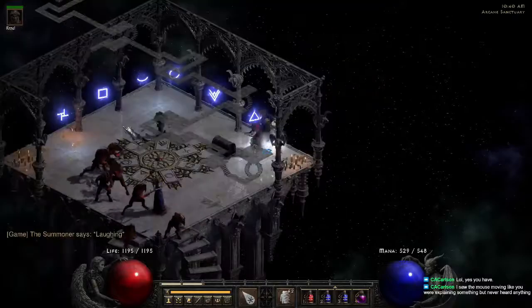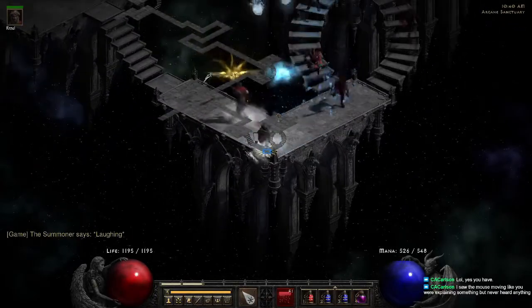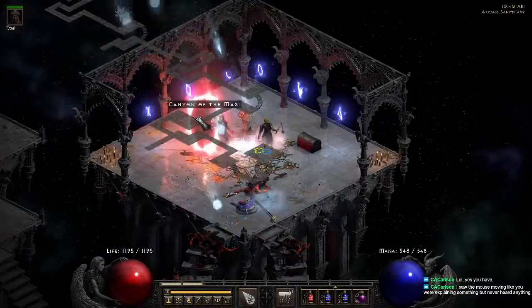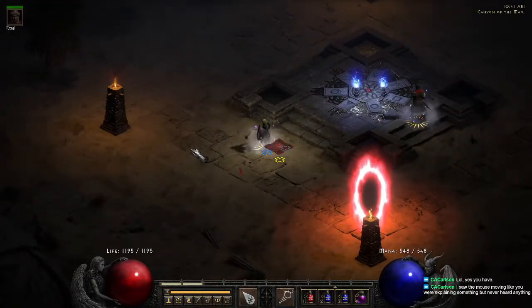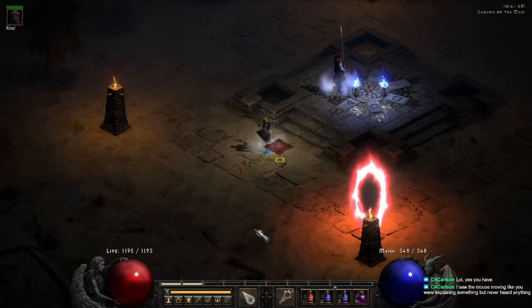Your Summoner map — the Summoner always looks like this. You'll see the book up and down. Go kill the Summoner, grab the journal, go to Arcane, go to Canyon. Your Canyon of the Magi is also a set map.